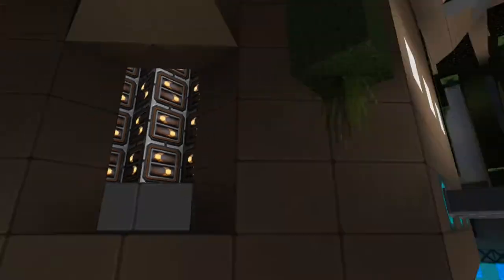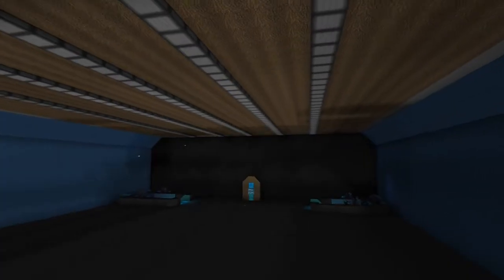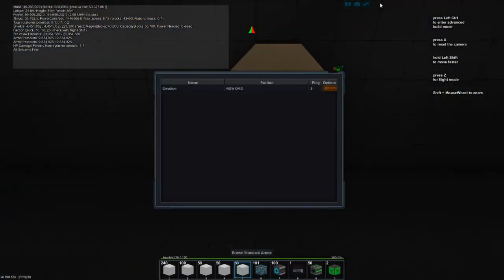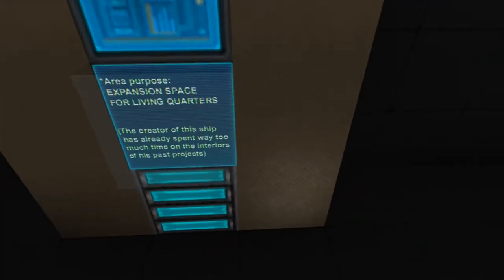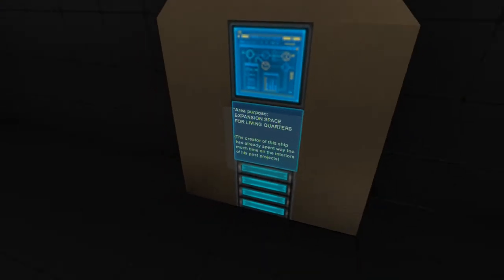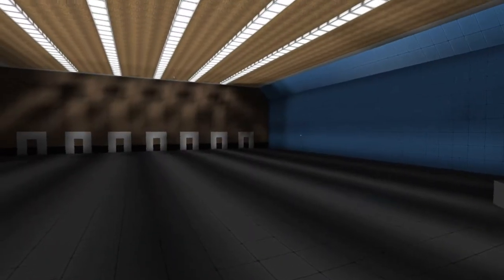Is this a door? That's third access — naturally. Then we go on to a big empty room — expansion space for a living quarter. The creator of this ship has already spent way too much time on this interior in his past projects. We also have a button with lightning. Nice.